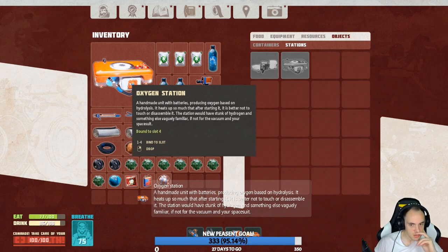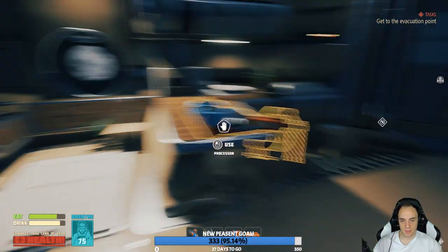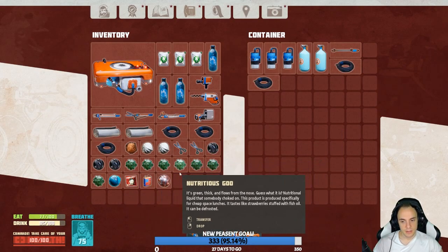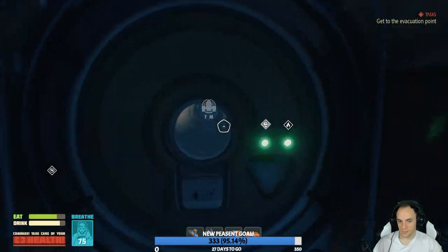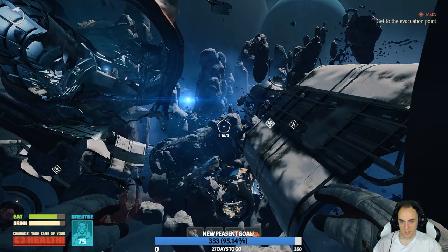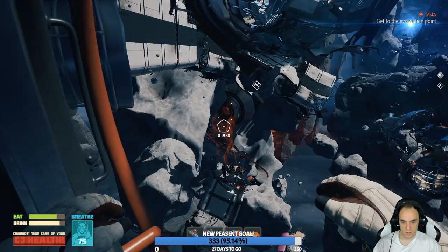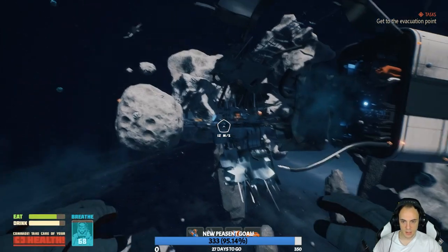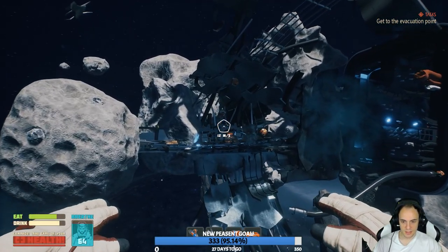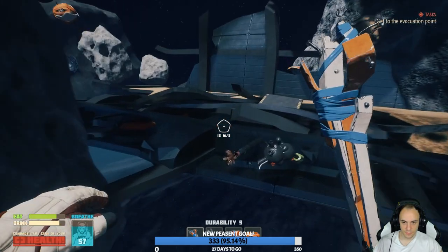How many batteries do you know of using oxygen based on the hydrolysis? It heats up so much — it's perhaps a touch of dissembler. The station would have stock of hydrogen or something else. So I've got to put that near something which is going to be beneficial to me, I think. Because right now that's nothing. Nothing at all. I might float towards that thing there — or should I go to... wait, what's that? Is that 100 metres wide? Let's go over here. I don't want to go somewhere that's actually really nearby — it's a complete waste of my time putting it there.